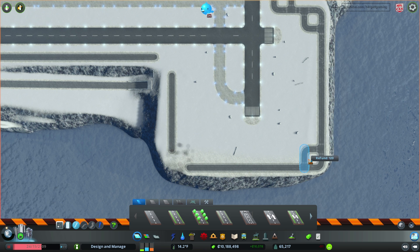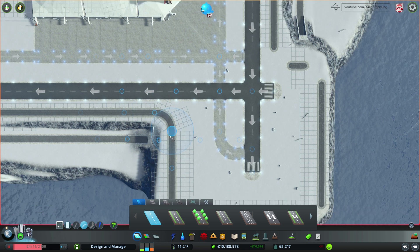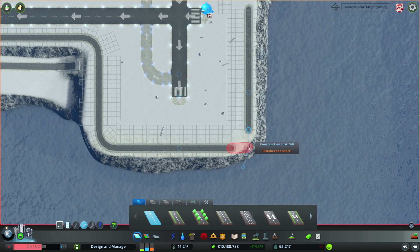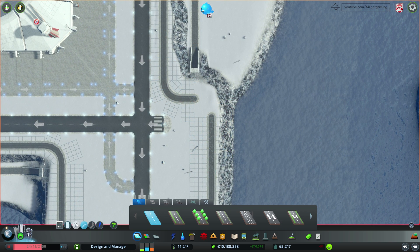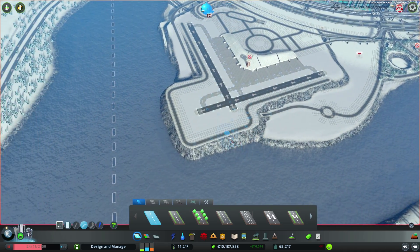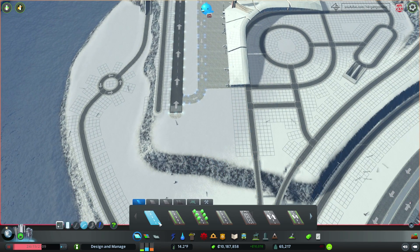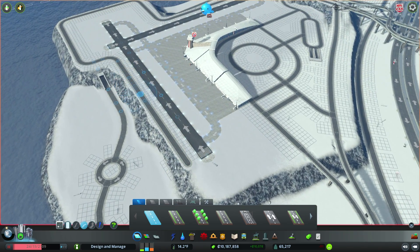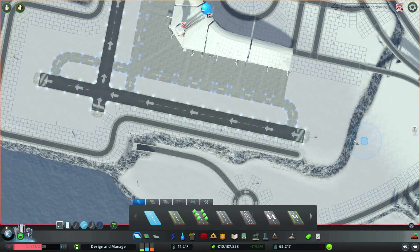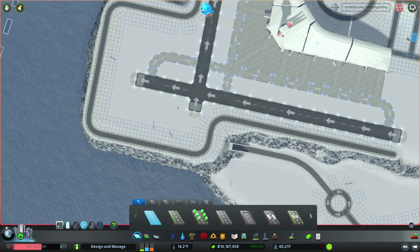Delete all of these connections. There you go. And now we can round everything, and this will give the layout a much more organic shape. Let me try this again. All right, there you go — much better, much more attractive. And now I think I need to connect these roads to the main road layout. Even though people are probably not going to use it, I still want to have these roads usable just in case it's necessary. So I need to continue it all the way and wrap around this highway and connect to this main road.